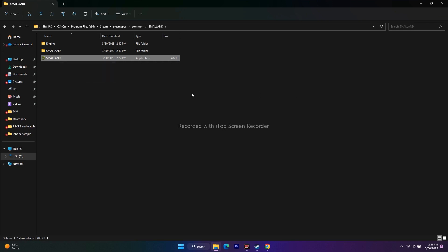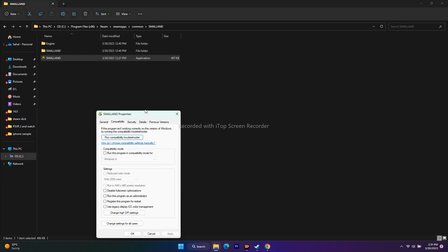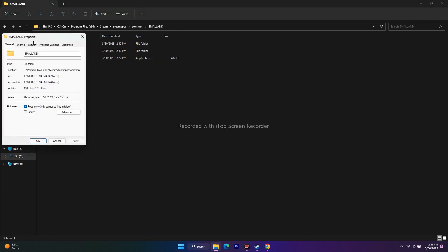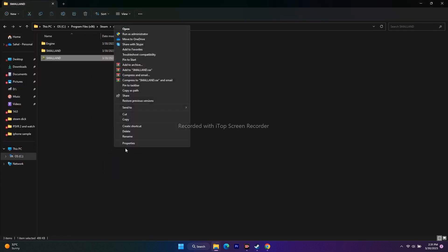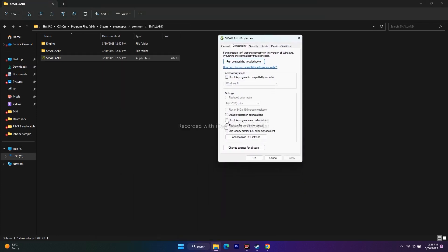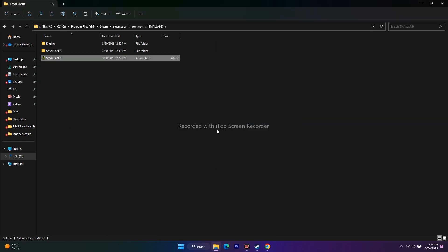The next step is to run the game as an administrator. Since we're in the installation folder, select the game application, right-click, go to Show More Options, then Properties, then Compatibility. Check 'Run this program as an administrator', click Apply and OK, then try to play the game.